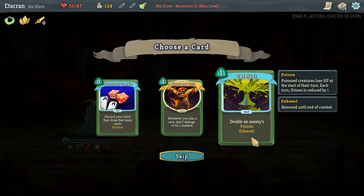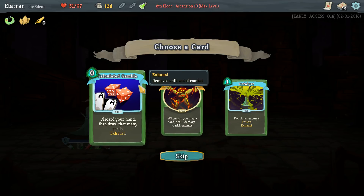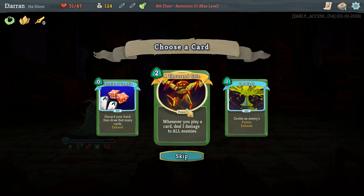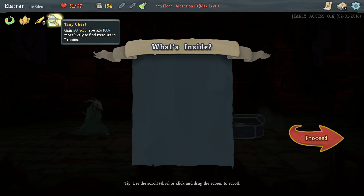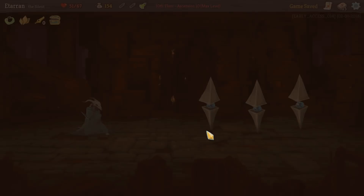I actually shouldn't have killed him there, because I gave up three health — I lost six health by misusing that potion this fight. Pen Nib is pretty bad for the poison version of this deck. A lot of people really stand by Catalyst for the poison deck, but I'm not actually a huge fan — I think it's sort of a win-more card. A Thousand Cuts is much better for the shiv version of the deck. I'm going to take A Thousand Cuts, because it's still possible we have to transition to the shiv version of the deck if we don't get the drops we want. That could be a mistake.